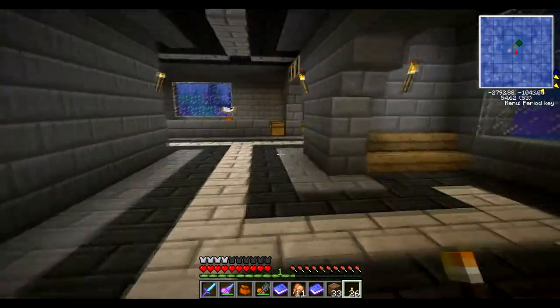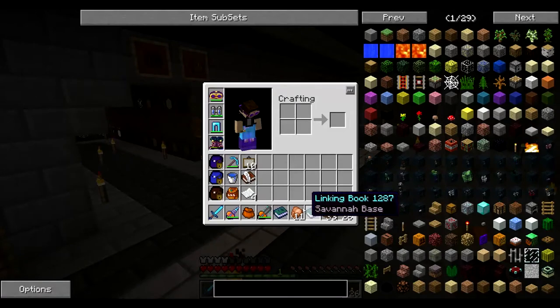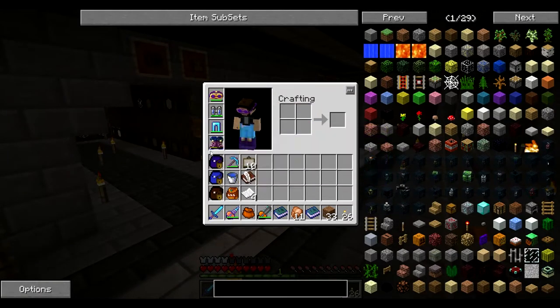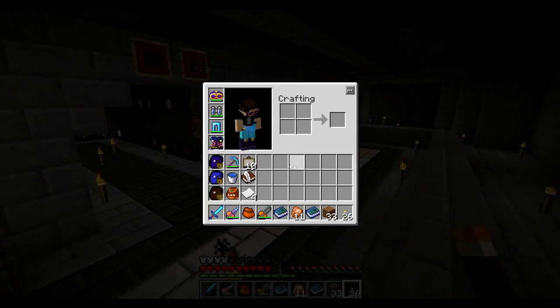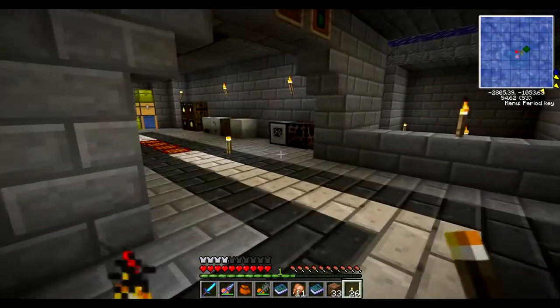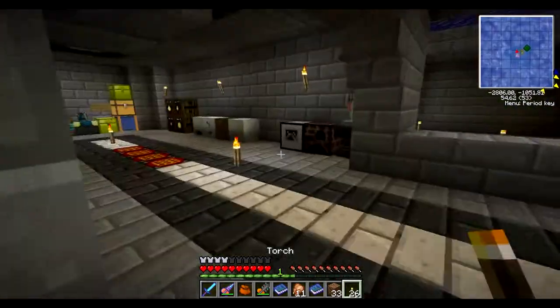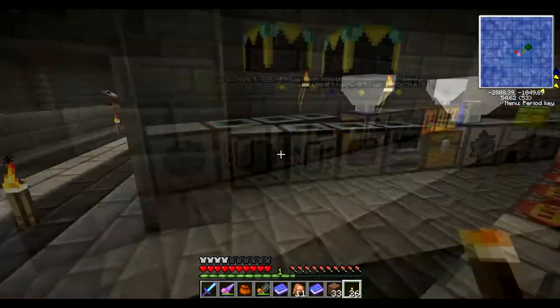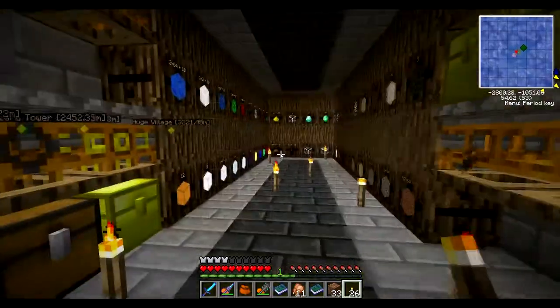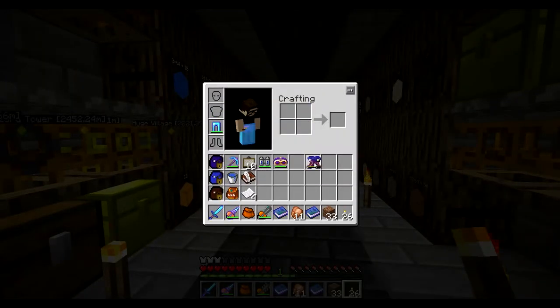So I went back in there, got my stuff as fast as I could, and I got out. Seems like I didn't really lose a whole lot. I don't know why my boots are damaged so much. Picked up some of the paintings and that stupid book. I was able to kill him and I went and repaired my sword real quick. I'm also going to need to go make myself some diamond armor — seems like I'm going to need that kind of stuff just to beat this guy.